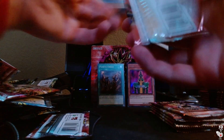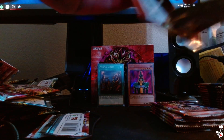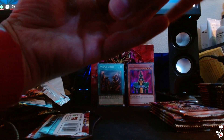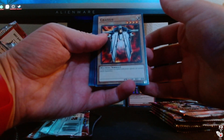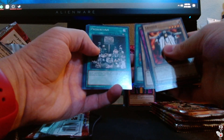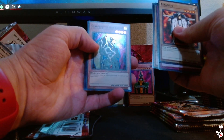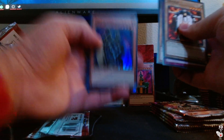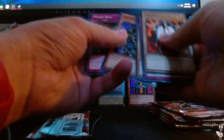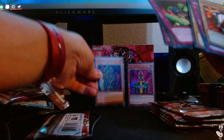On to the next pack. Now we just need Buster Blader — honestly, if I got Buster Blader I would be happy, but I'd love some copies as well. Gradius, Enchanted Javelin, Science Soldier, Burning Land, Prohibition in Rare. We have a hollow — Gear Freed the Iron Knight, Ultra Rare. The colors are amazing on that. Major Riot Fight, Regulation of Tribe — there's another hollow.